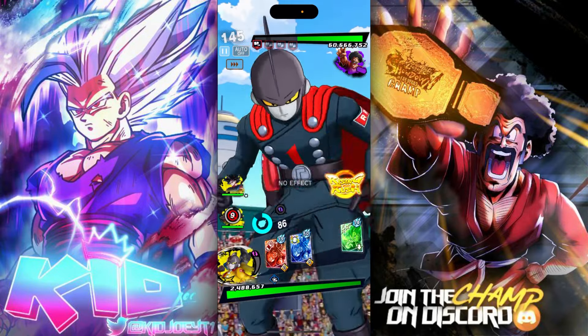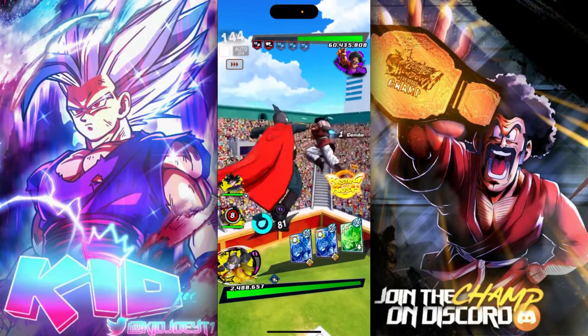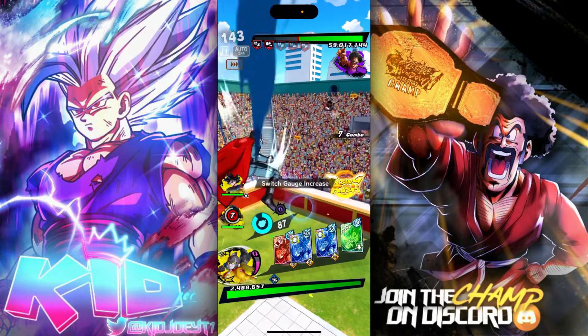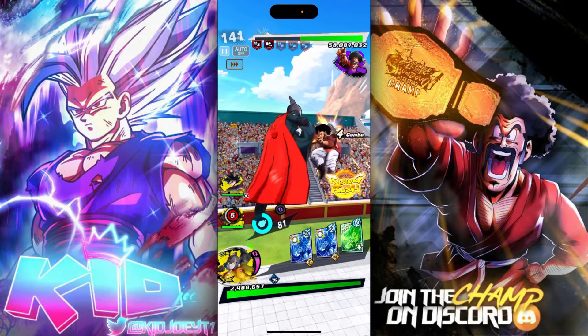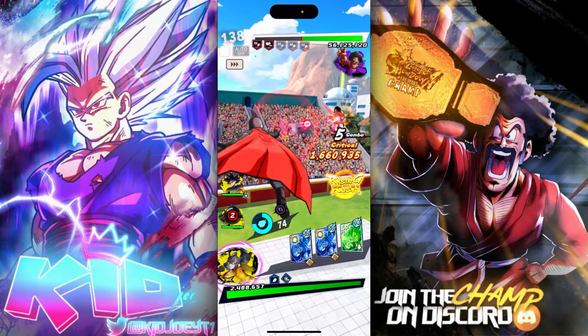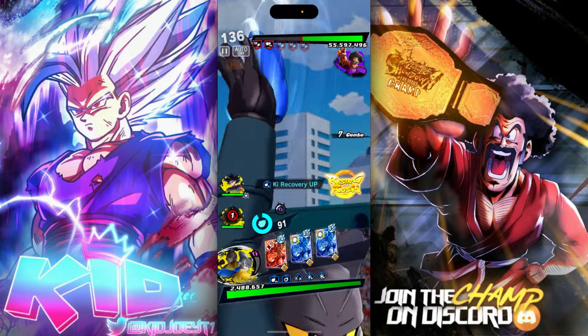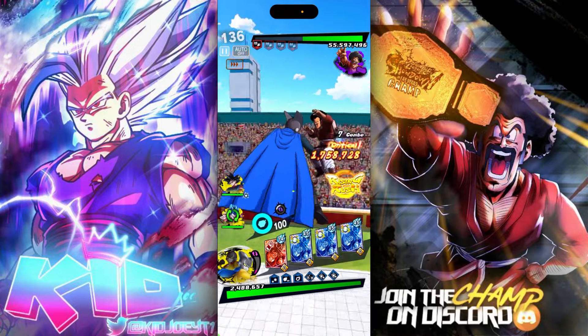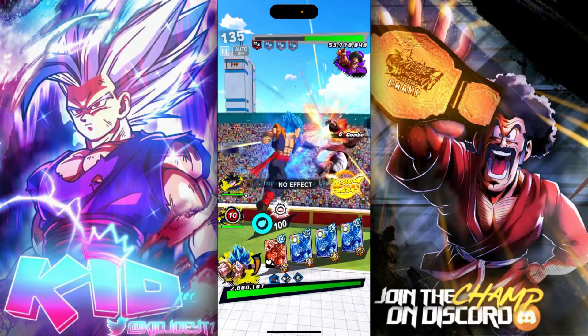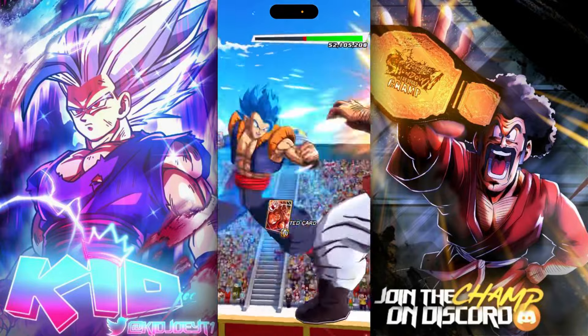Now we're switching to the Gammas — get our blue card. Pair with the other Gamma to get a blue card too, but if not we can go Gogeta. Transform, then transform again to get the blue card. Now what we can do is rush, and that should get your hundred million.